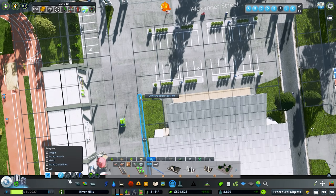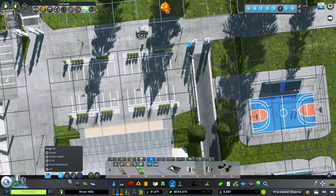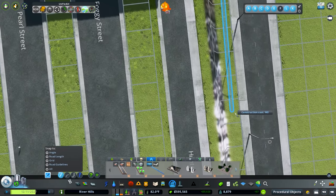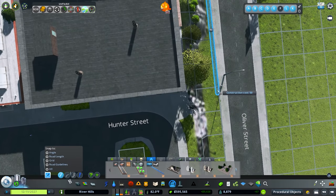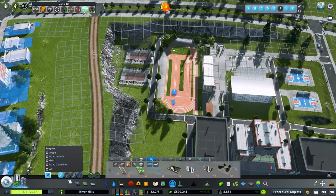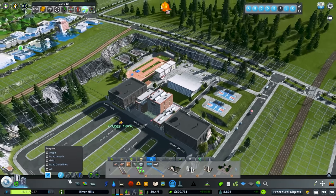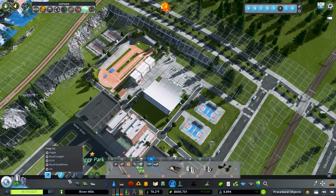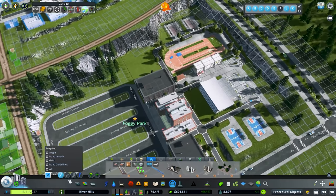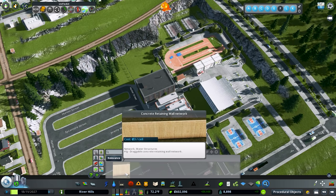Going like this, connecting up along the path, coming up here, connecting, going down and doing the same on the other side. I really like having the sports hall and gymnasium in the middle, with the two basketball courts and all the other facilities. Now all we need to do is put in the spaces and do some decorating. But first I want to jump into our retaining wall — this is a concrete retaining wall network by Lost Gecko.